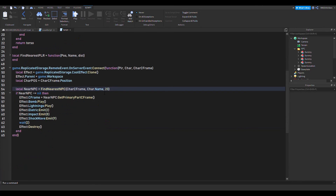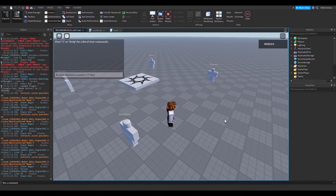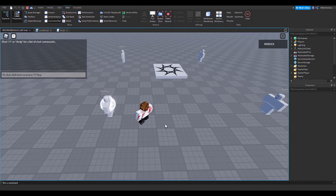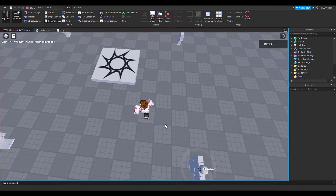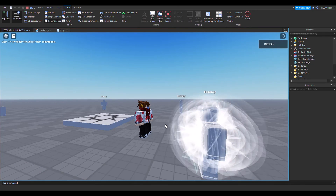Let's test the game. I made one small mistake - in the code it says charCFrame but it should actually be charPos. If we want to add damage, we can add nearNPC:FindFirstChild('Humanoid'):TakeDamage(20). Let's test - there's our dummy, look it's working! This is the nearest dummy. If I go here it detects that dummy. It works!